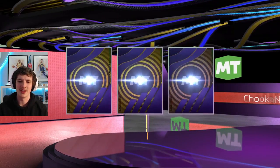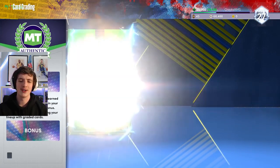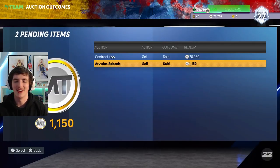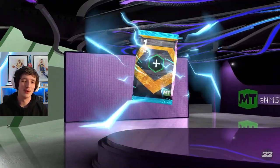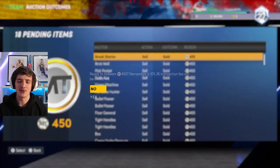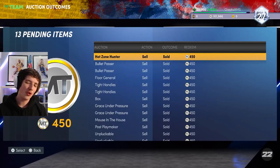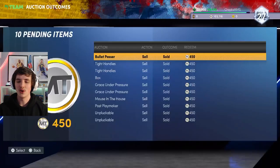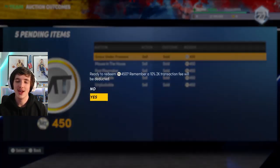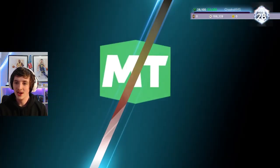We get a three-point plus three boost which is quite nice. We open up Dan Issel and he only gets a seven — I'll show you the downsides of my account. We sell that diamond contract to get a bit of MT and some extra stuff. We get a past IQ boost. Now this is where it gets interesting — people on Twitter were buying silver badge packs from the token market and then selling them back, though they only sold at 450 MT.